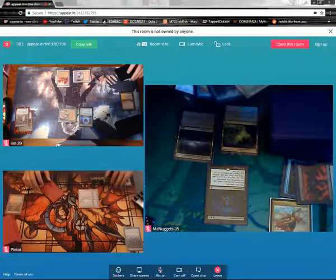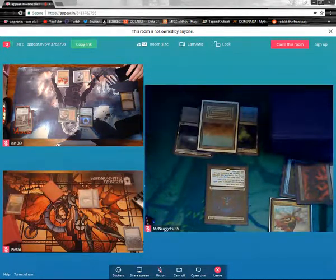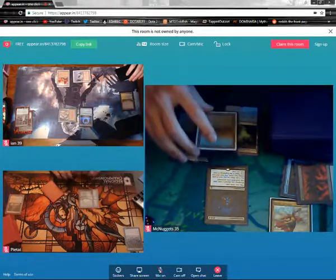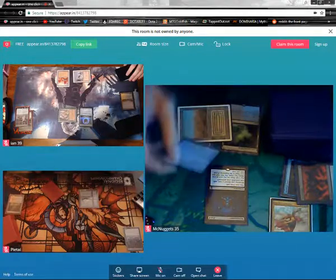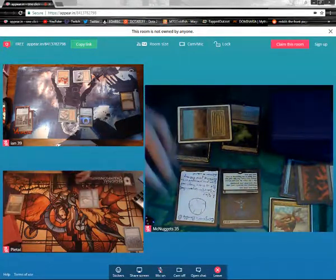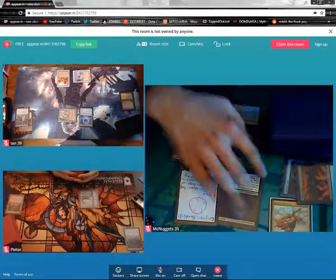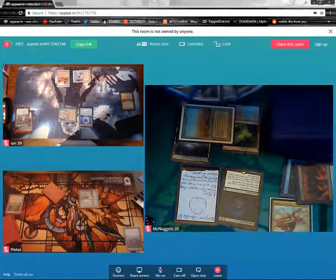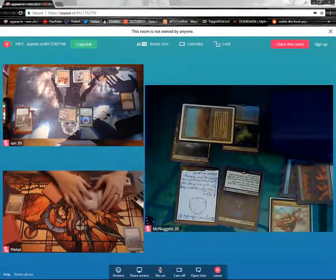Turn. It's a bit more difficult now. I'm using a proxy — it's Conjurer's Bauble. What does that do? For one, I can sac it, put up to one target card from my graveyard on the bottom of my library, and I draw a card. After that, I will Necro for my hand, go to 33, and pass.